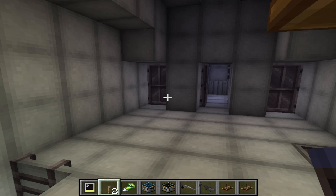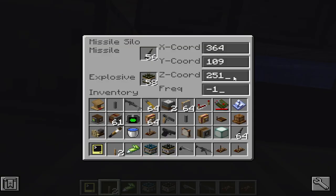Over here are the controls for the missile. I have a radar over here which picks up different ships. As you can see it updates constantly to detect movement. Let's say I want to hit id6 — I'd get the location: x364, 109 in Y, and 251 in Z. Then I'd use these controls to control the silo doors and launch the missile.